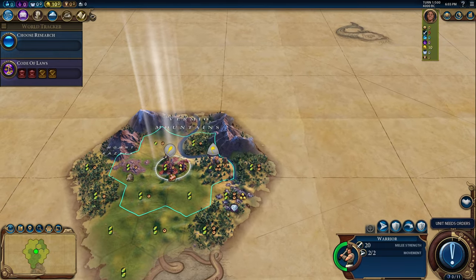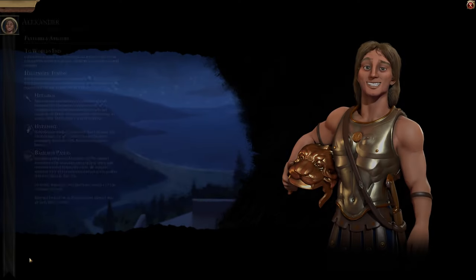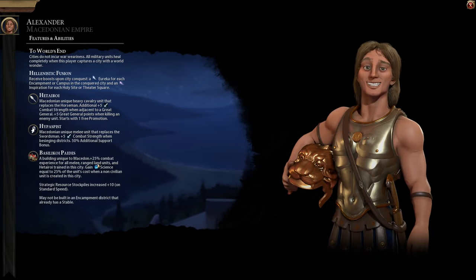I'm basically going to do an early encampment. We're going to do our early building — you get science when you train units when you get this building, plus extra experience of course. We're going to do Hypaspists; I think that's going to be the basis of our military. Hetairoi are good too — those are the cavalry, these are the melee — but considering that cavalry are now pretty ineffective against walls and the AI builds a lot of walls, I want to do Hypaspists. And then these guys can support and we can upgrade them into knights.